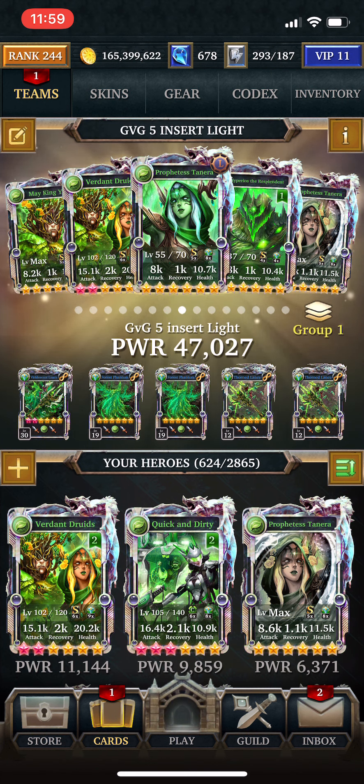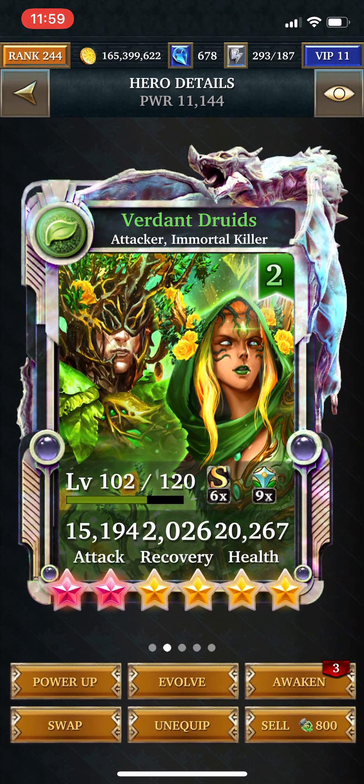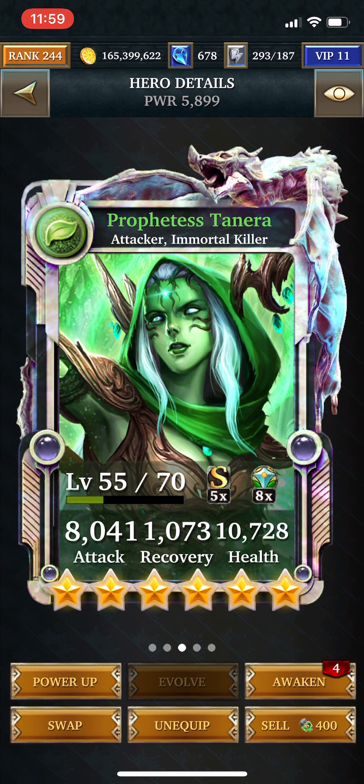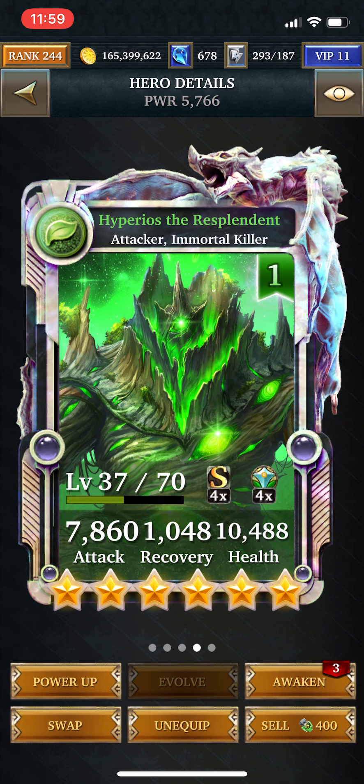So this is one of my favorite decks to use right now. It is the One Turn Cooldown Earth Nuke deck. The cards shown here: the Ultra Rare, Making You the Ultimate Form, Verdant Druids, the Master Collection card, Prophetess Tenera, and the main card, Hyperios the Resplendent.